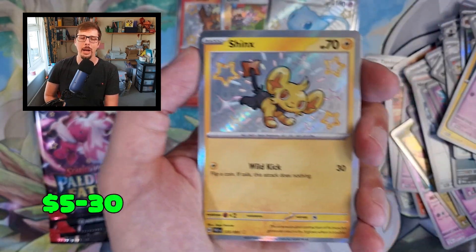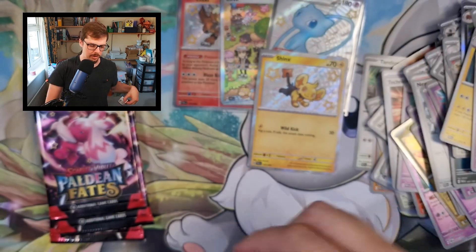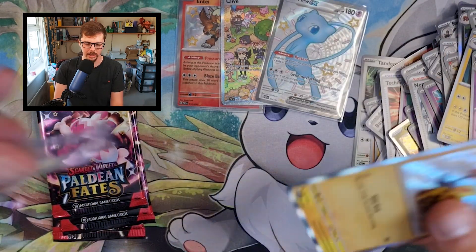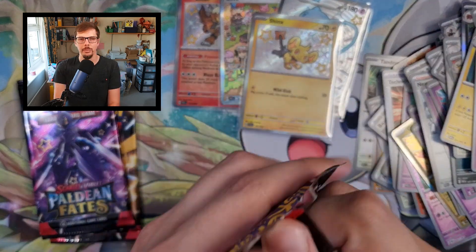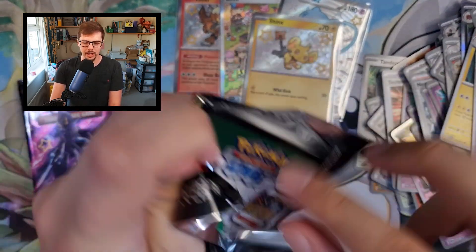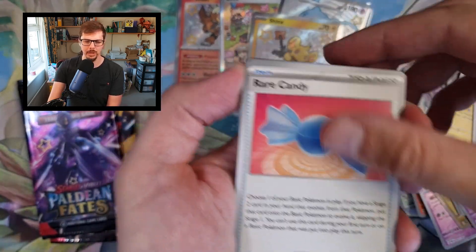Another baby shiny! There we go, that's what we want to see. Zatu into the QR code — let's just keep them coming. I do not have enough sleeves ready for this — I've only got two more. I was not expecting a good hit rate, to be fair, even though it's Paldean Fates. And I should have known it was better than this.